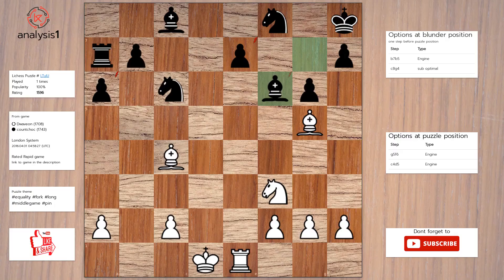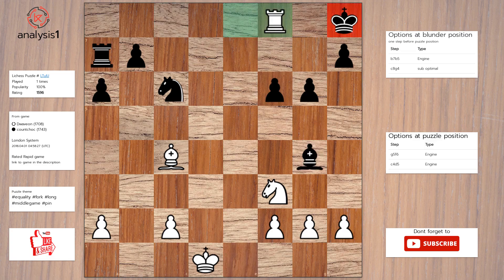Another one. The threats are: Bishop takes bishop check, Bishop takes pawn, Rook takes pawn. Here are the checks: Bishop takes bishop check. The answer is: Bishop takes bishop check, Pawn takes bishop, Rook to e8, Bishop to g4, Rook takes knight check.